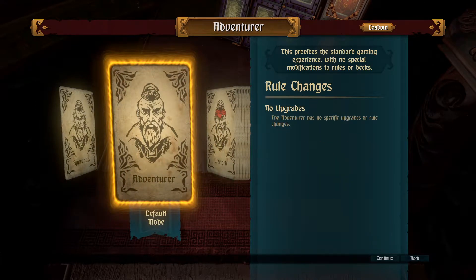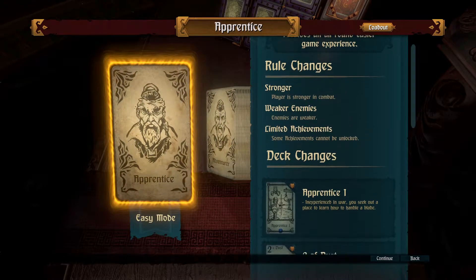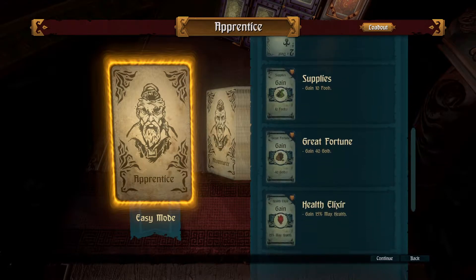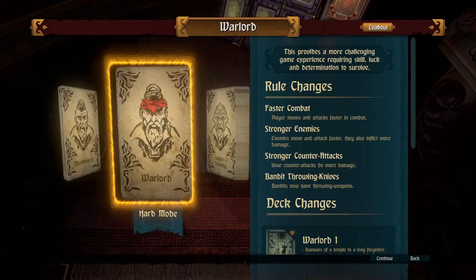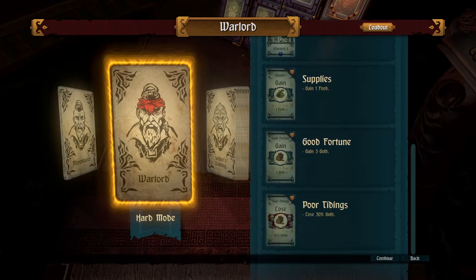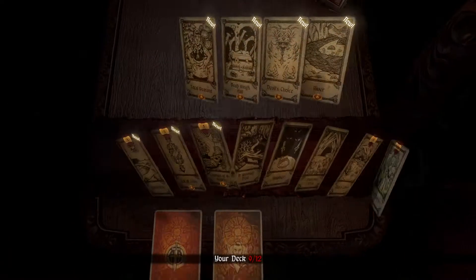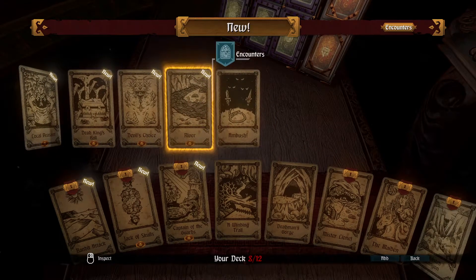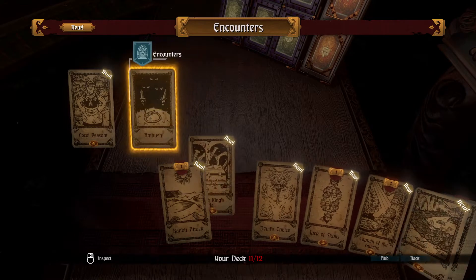The adventurer has no specific upgrades or rule changes. Stronger enemies are weaker. Some achievements cannot be unlocked. Apprentice 1, two of dust, supplies, great fortune. This is essentially what we had before, but I feel like this will be good. Of course I want to play on hard mode. Let's leave the ambush out and take a look at these new things.